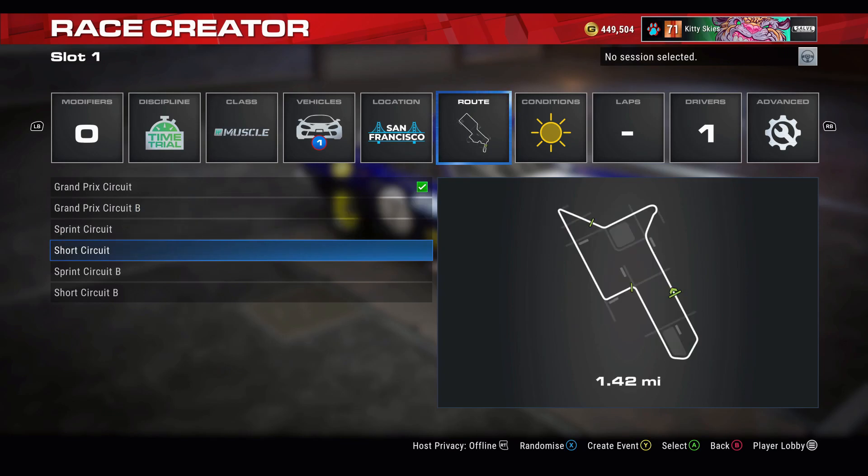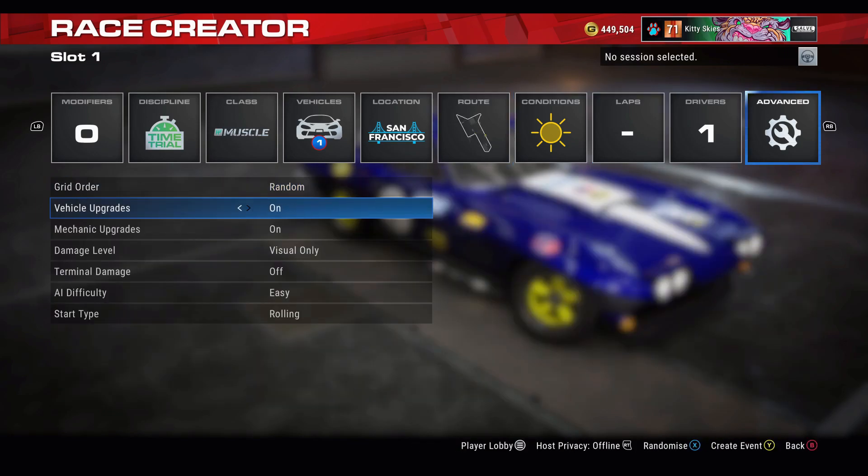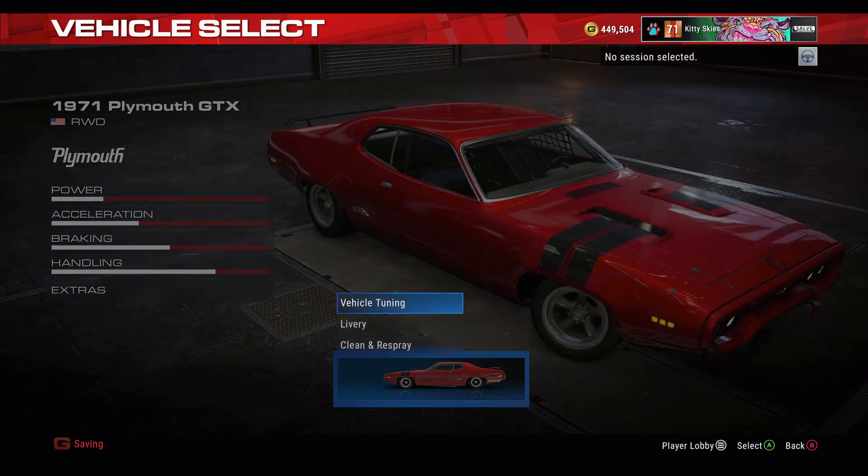We're going to choose the Short Circuit. Now, very important — under Advanced, make sure Vehicle Upgrades and Mechanic Upgrades are on.